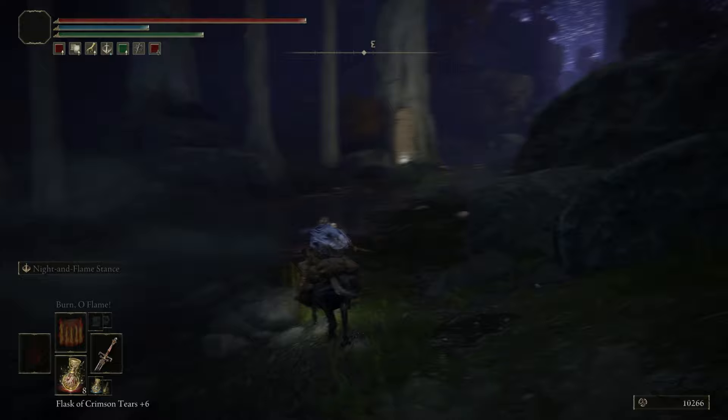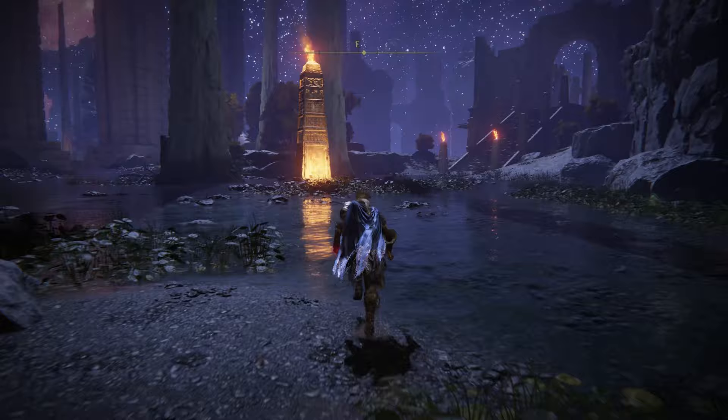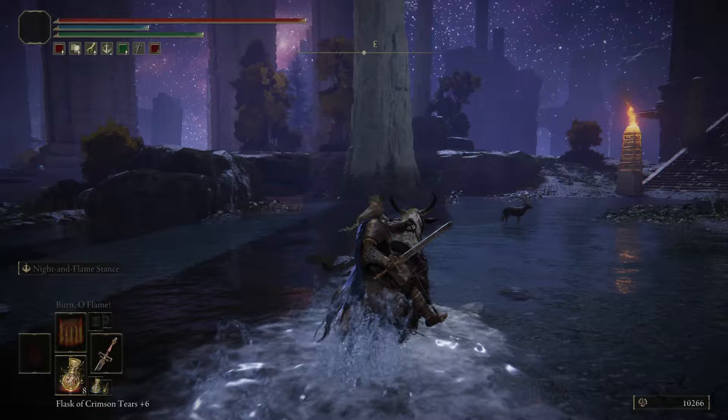The first tower you have to light up - you cannot fight that boss until you light those towers. You will find the first tower right over here near this grace. We will take this grace - the Siofra River Bank. This will be the most important grace, and this will be your first tower that you have to light. For me it's already lit, so let's go to the next one.